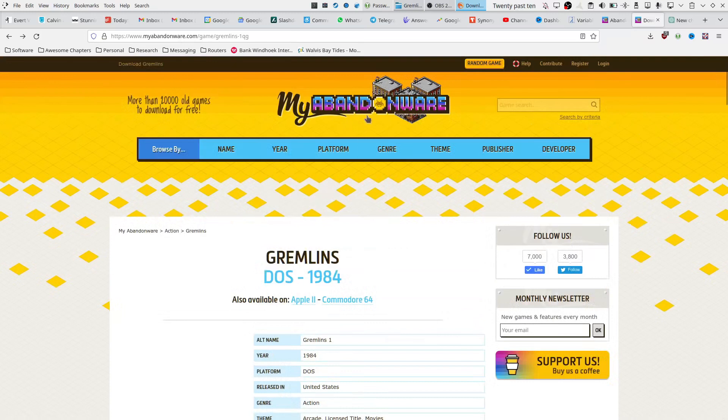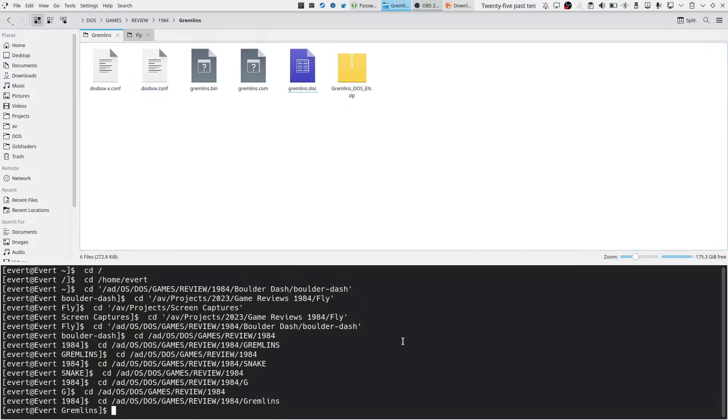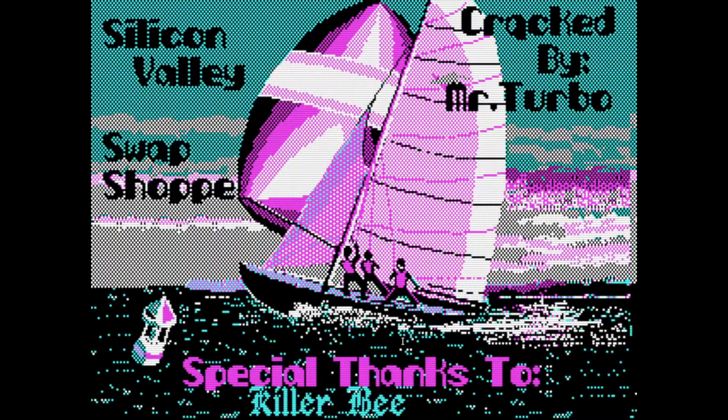Gremlins is available from myabandonware.com and when you download it you get a zip file. When you extract it, it extracts into the same directory. I've added a DOSBox config file and, without further ado, let's see what this looks like.